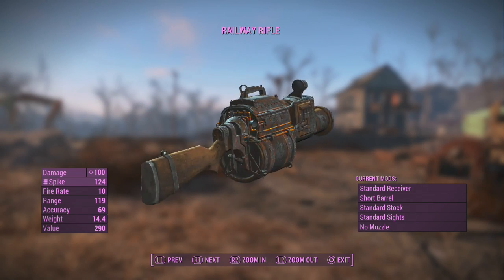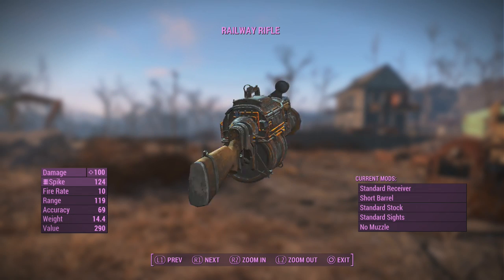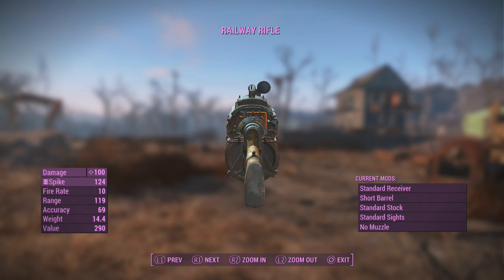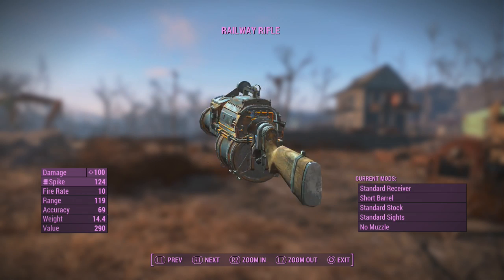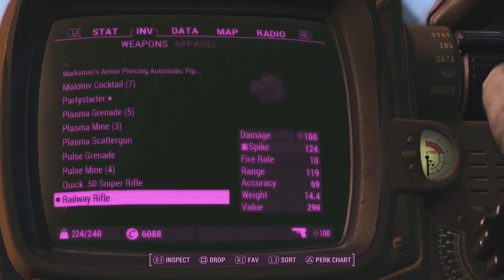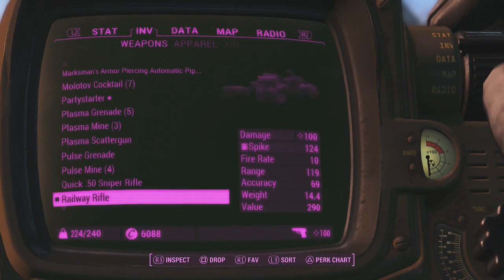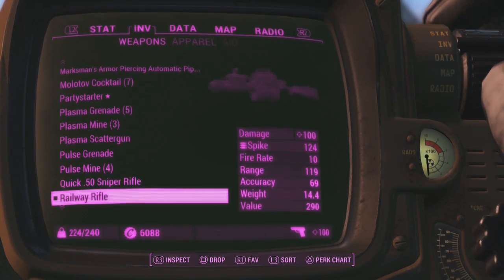Today I'm going to be showing you guys how to get the Railway Rifle in Fallout 4. Now, there are two ways to actually get this weapon. One is to join a faction, but I'm not going to be showing you that way because a lot of people may not want to join that faction — they may want to join another faction but still want the Railway Rifle. Although it doesn't have a star next to its name, it is a unique weapon because, from what I've read, there are only two of these in the game.